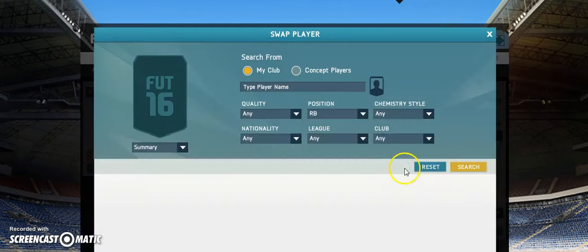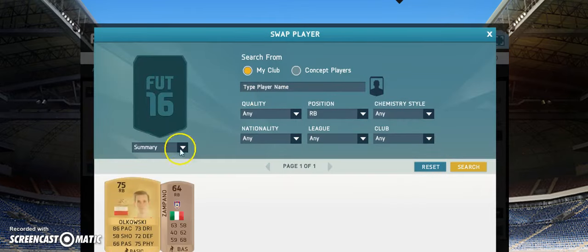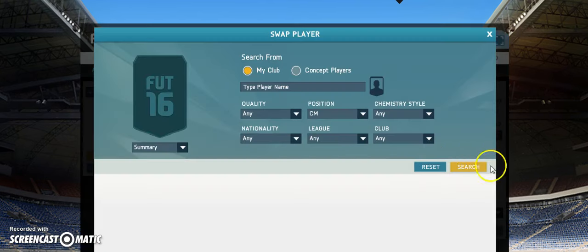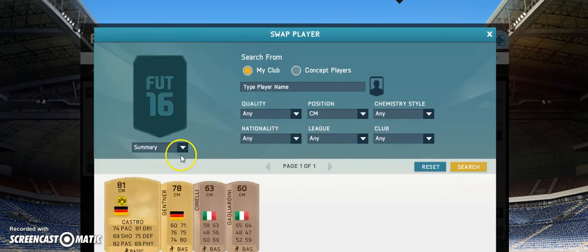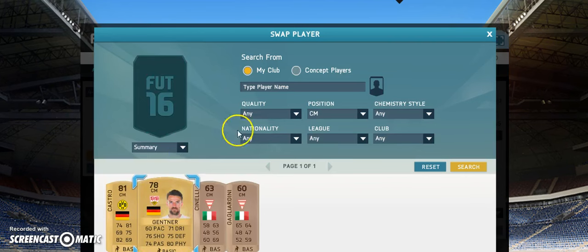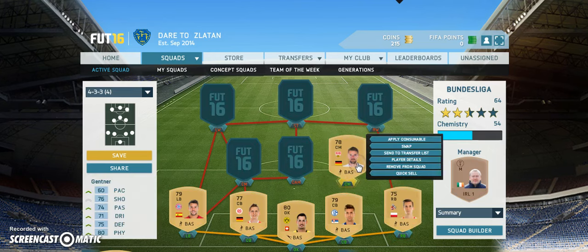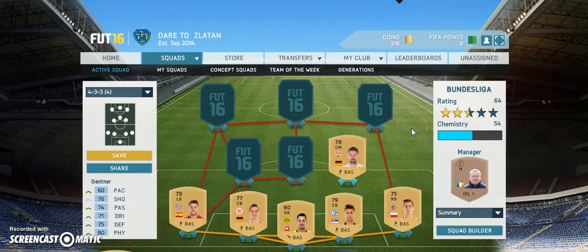Going into the right-back position, it's this Polish guy who's got 86 pace — that's the only reason I bought him, he's got 86 pace. Going into the first centre-mid, we have Genter. He has pretty all-round stats apart from his pace, and pace doesn't matter too much — although I did just go for a player that has 86 pace. He's got around 60 pace, but pretty decent physical and defending, and good shooting and passing for a non-rare.